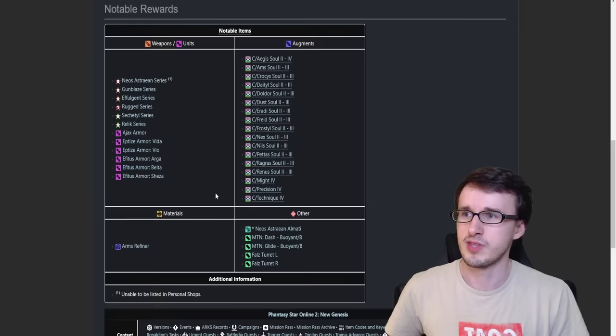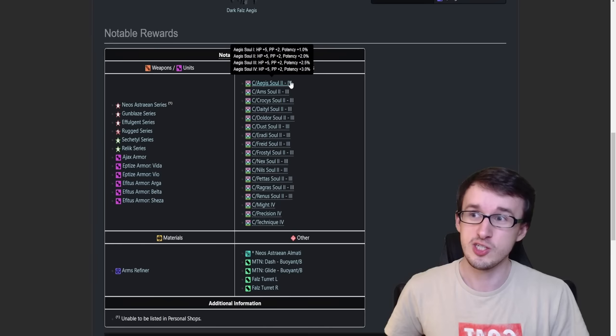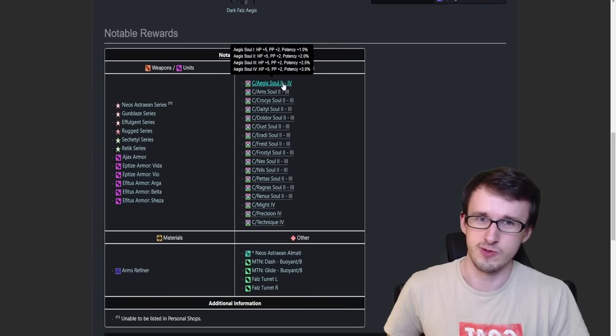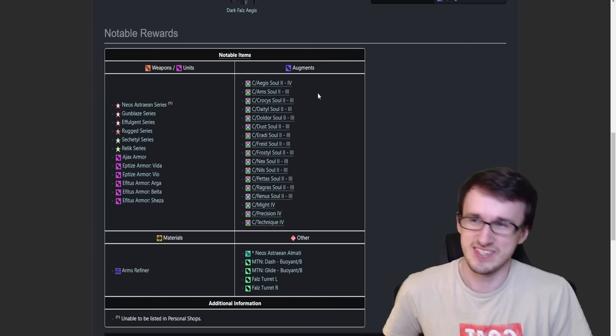For augments, there isn't really anything notable that's going to sell well. Aegis Sol 4, which is a new augment for this quest, used to be valuable when it first dropped, but after a couple of weeks — because it's guaranteed given to you — Aegis Sol 4s just don't really sell for much. I've seen them at like 2,000 Meseta right now, so it's basically worth nothing in comparison to some of the other things.